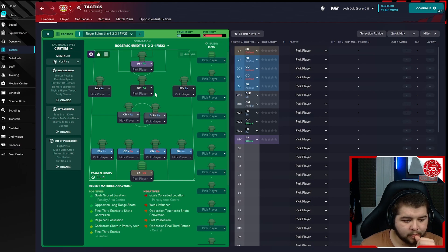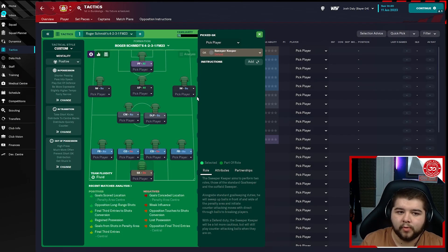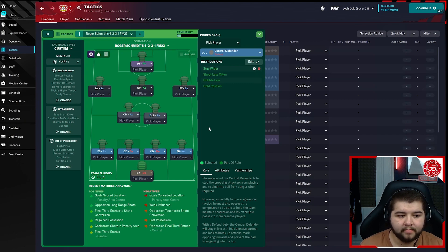Starting from goalkeeper: sweeper keeper on defend, no additional instructions — he collects loose balls, uses his feet, but nothing too extravagant. Right back: fullback on automatic, aim crosses at the center, shoot less often, sit narrower. Left back: cross from byline, shoot less often, aim crosses at the center. Both central defenders on defend: stay wider, shoot less often, dribble less, hold position — same instructions on both sides.